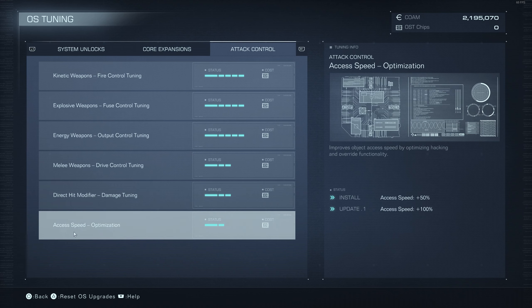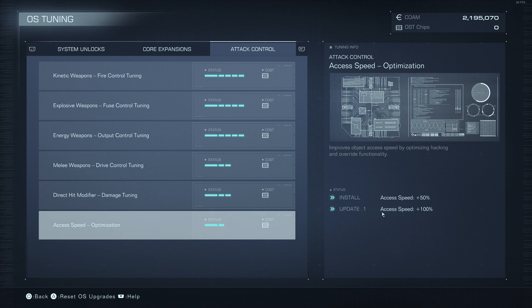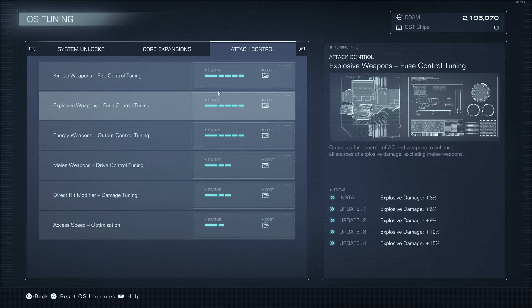The last thing to cover is Access Speed. Basically when you access or interact with something — like opening a door — this scales how fast it does that. I've never been in a situation where I really wished I had that 50% increase to access speed. It's going to be one of the last things you upgrade. Always prioritize your damage and healing first — that's always going to be much more important.